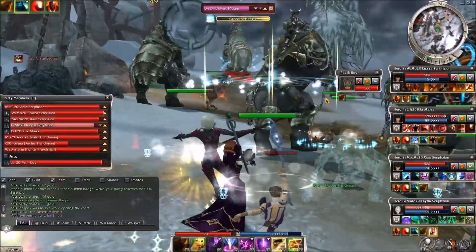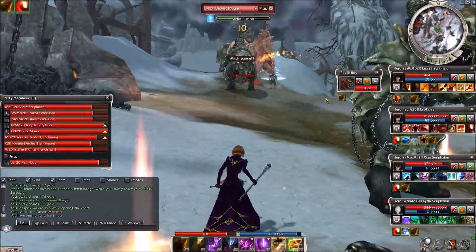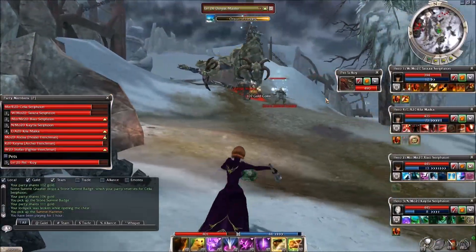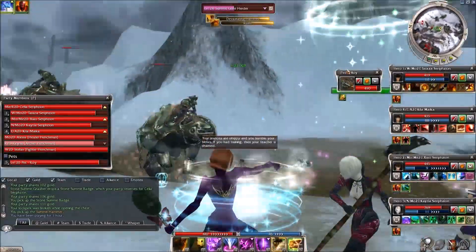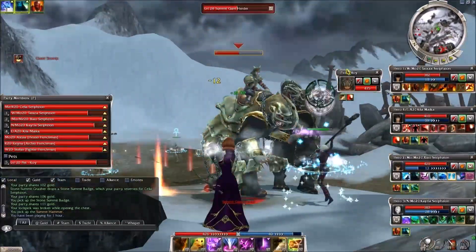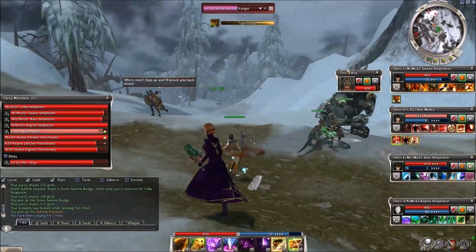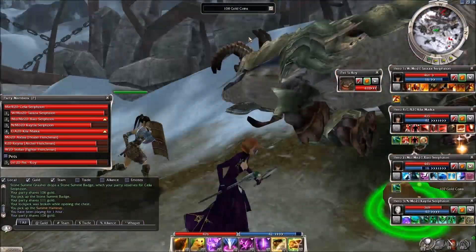Yep, there's a dog master — here comes the stomp. There it is again. At least we shut down life attunement. There goes the dog master — I want to make sure Roy targets him. Down he goes — good. Now it's just the melee characters. Stomp — and down they go. Pretty good result there.